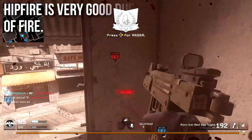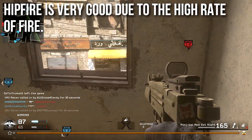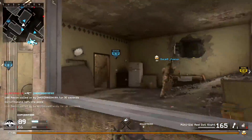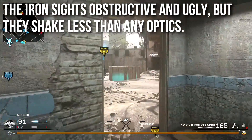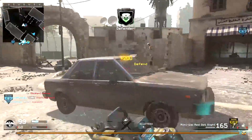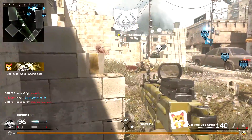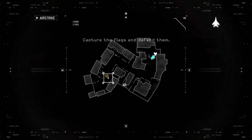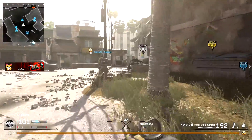The hip fire, on the other hand, is very good due to the high rate of fire, especially with Steady Aim. It is very easy to just hose people with hip fire — I do that almost as much as I aim down sights. Speaking of sights, the iron sights are obstructive and ugly, but oddly enough they shake less than the optics, so I tend to prefer the iron sights on this gun. When you run the red dot or ACOG sight, the fast rate of fire and recoil is very violent on the optics, which actually makes it more difficult for me to track targets.